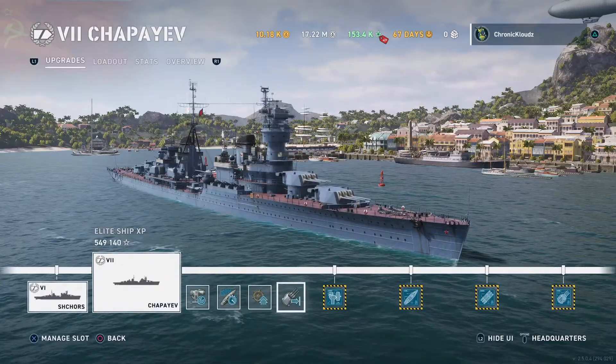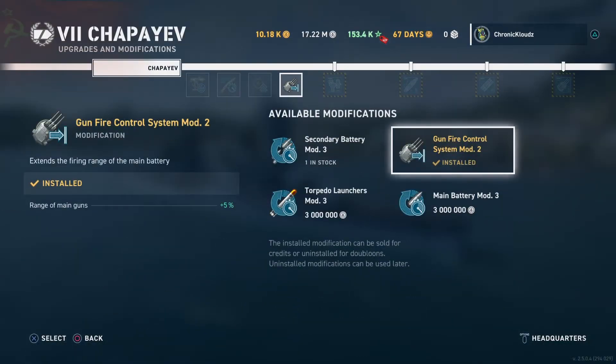For mod slot 4, I use the gun fire control system mod 2. Like I said earlier, these ships are best at range, especially the Chapaev, as she has some of the longest range rapid fire guns in the game.